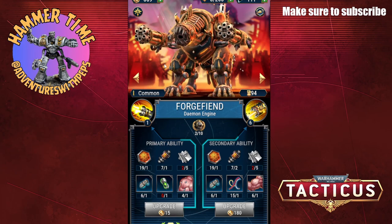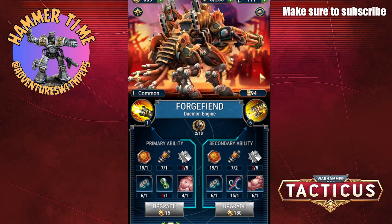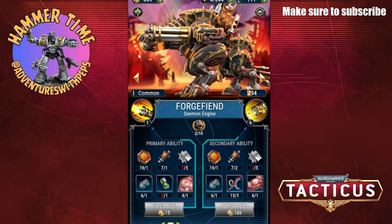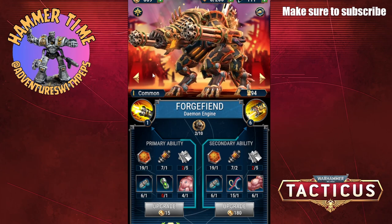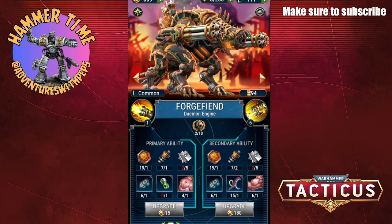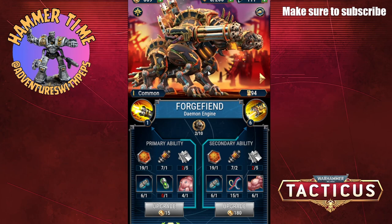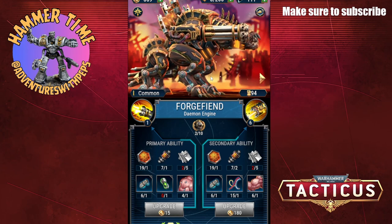As you can see we have a Forge Fiend. They finally introduced War Machines to the Tacticus game and we're on day one of the campaign. I did unlock my Forge Fiend. I went for the Forge Fiend over the Biovore and the Imperial Guard artillery for the simple fact that I just think it looks so cool.